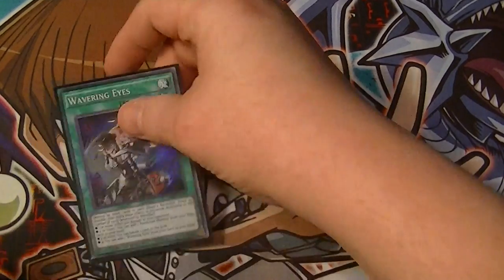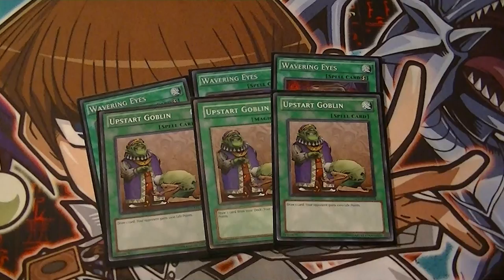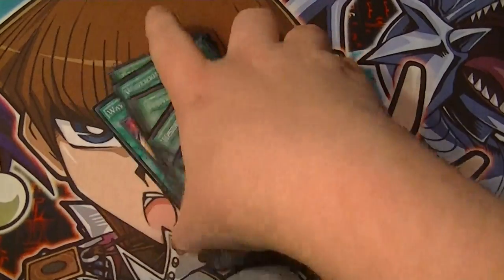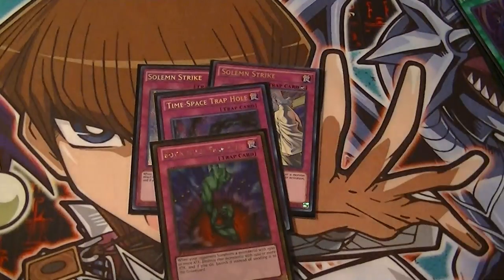For Spells, still running three Wavering, three Upstarts to help with consistency issues, three Draco Faceoffs, and two Twin Twisters in the main deck. For Traps, still running two Strike, Time, Space, and Bottomless.